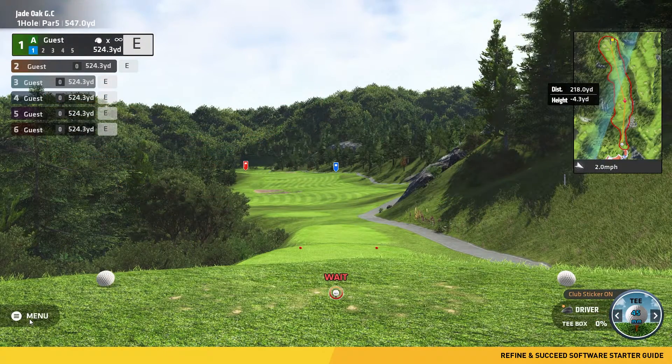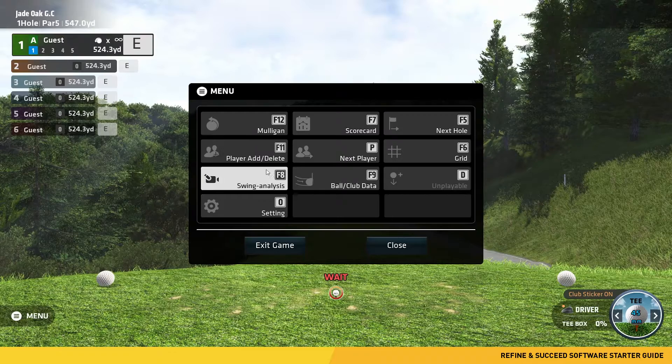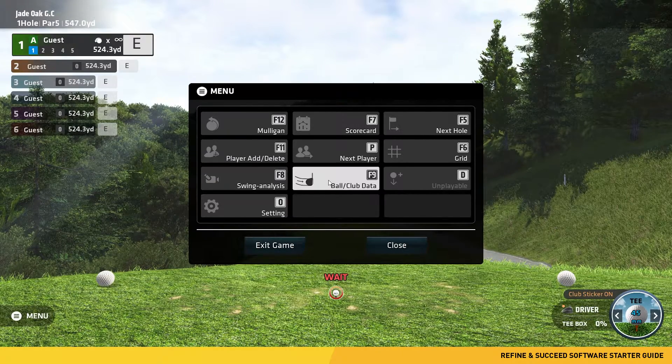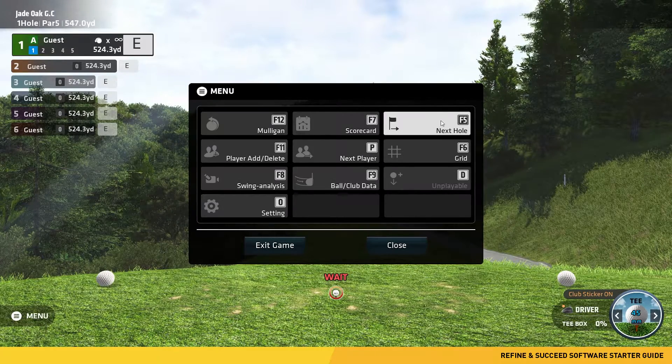Once the course loads, options are on the bottom left corner of your display. Here you can choose from an array of tools to navigate through the course and preview swing and shot data. You may also use the hotkeys above each selection to quickly access those tools: F12 for mulligan, F11 for player add or delete, F8 for swing analysis, Zero for settings, F7 for scorecard, P for next player, F9 for ball and club data, F5 for next hole, F6 for grid, and D for unplayable.